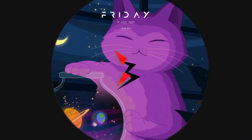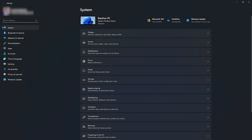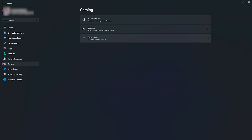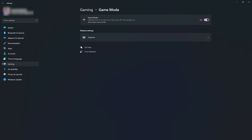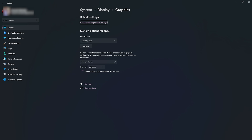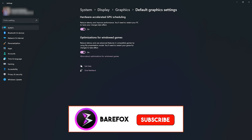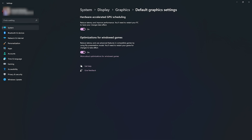Step number one is the essential Windows settings. Open up Settings on your Windows and go all the way down to Gaming. The first thing you need to do is enable Game Mode — this will optimize your PC by turning things off in the background, allowing better memory usage whenever you play. Right beneath that, go to Graphics Settings and then Change Default Graphic Settings. Make sure that Hardware-Accelerated GPU Scheduling as well as Optimizations for Windowed Games are turned on.